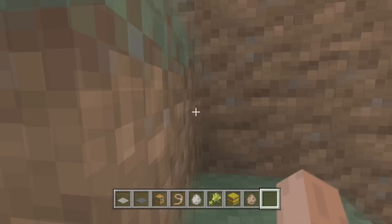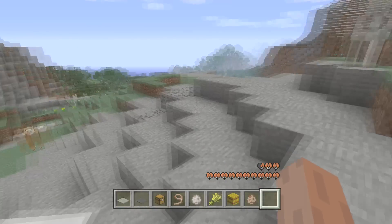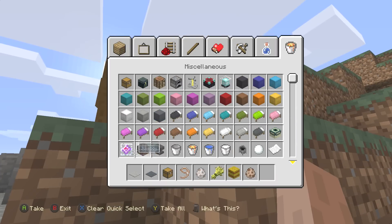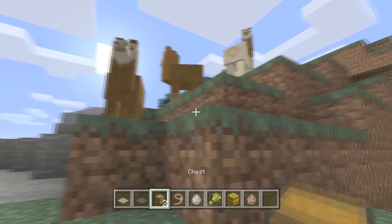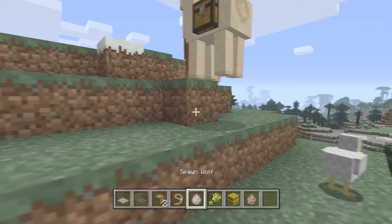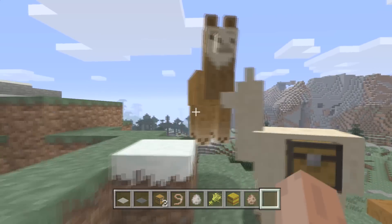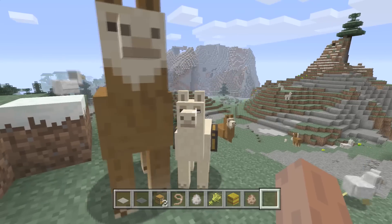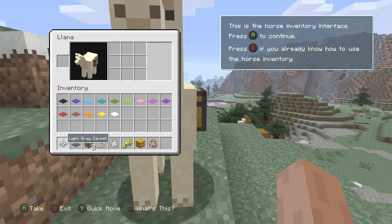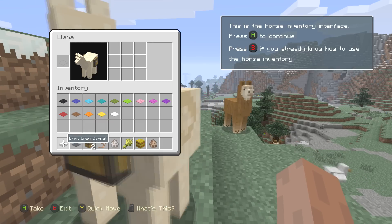Llamas do not listen in the same way as a donkey or a horse. You can dress up your llama and you can put a chest on your llama. Everybody thinks that's straightforward, but the chest actually gets a random number — just like the hearts a horse gets. The chest will be any random number between 3 and 15 slots. This one has 9 boxes.